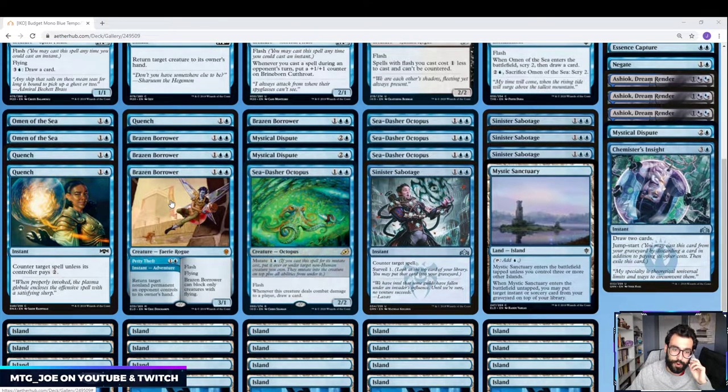We have 4 Brazen Borrowers — this is a very versatile card, and this is where we're spending 4 of our Mythic wildcards. It gets played in a ton of lists. If you're playing blue, you'll likely have some number of these in your deck, so it's not a bad craft. The Petty Theft side is a bounce effect for any of your opponent's permanents — particularly good with mutate effects. Your opponent stacks a bunch of creatures, gets the mutate ability, but you can bounce it all back to their hand. They've spent all this tempo setting up this monster that you send back for 2 mana. And then it's also a 3/1 flyer, which is a decent clock on its own.